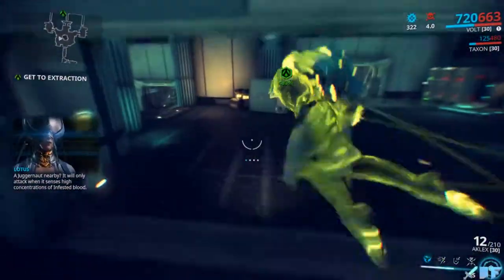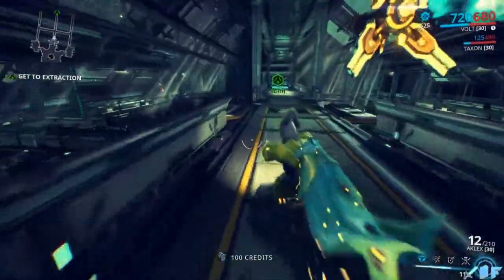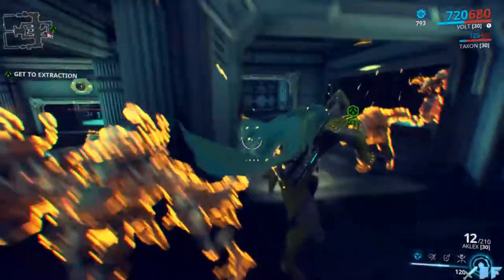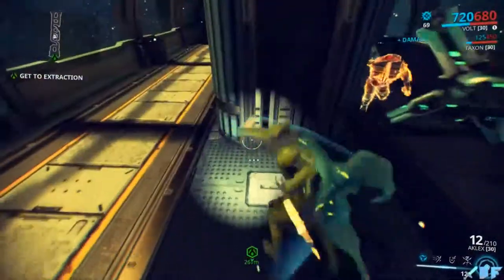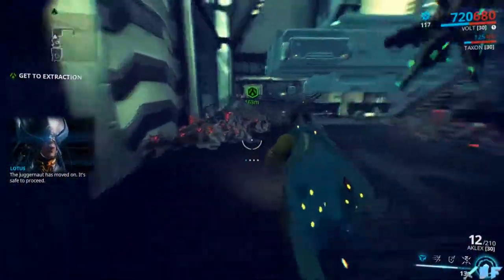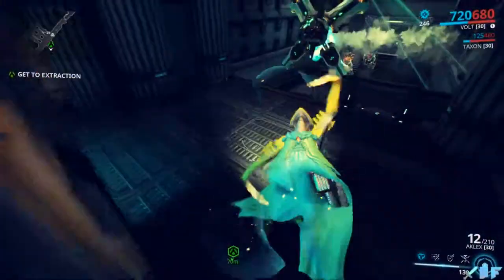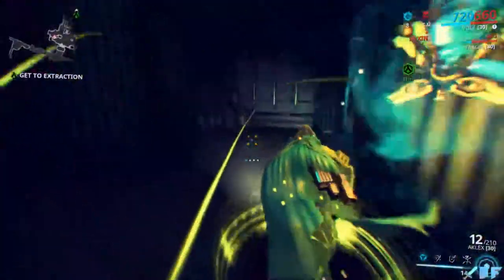A Juggernaut nearby - it will only attack when it senses high concentrations of infested blood. Slow the fight if you want it to go away. We can slow the fight, no problem. The Juggernaut has moved on, it's safe to proceed. I probably got lucky.